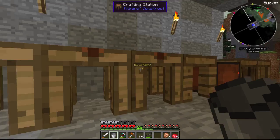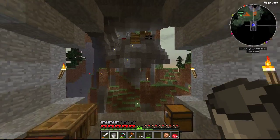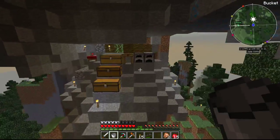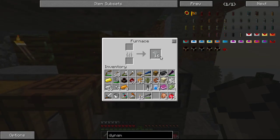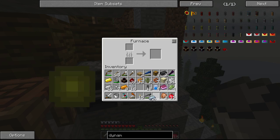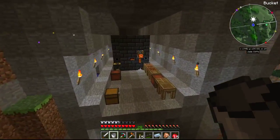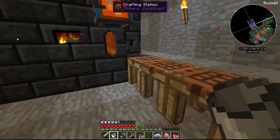Now, the other thing that we're going to need in order to do the steam dynamo is we're going to need an aqueous accumulator. That's what I've got stuff cooking up over here for. We needed some glass, we needed some more tin, and we needed some copper, which we have. So let's see if we can't put this thing together.